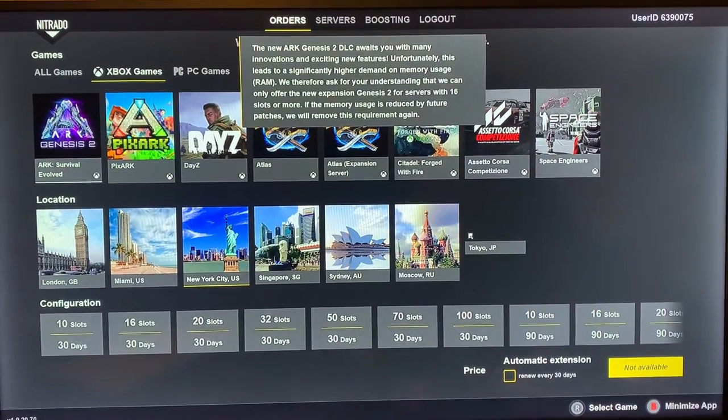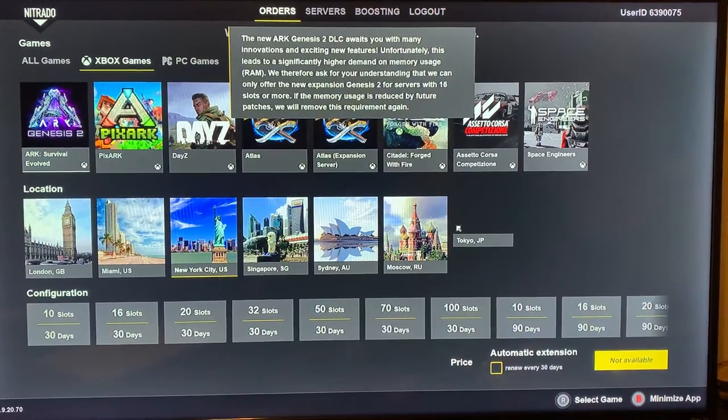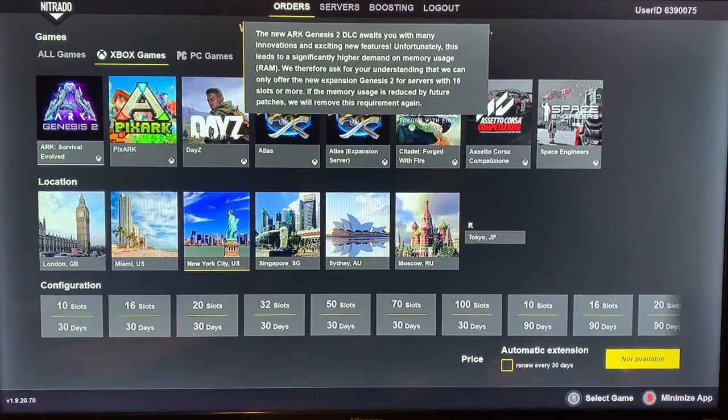When you download the Nitrado app, make sure you already have a Nitrado account created — go to nitrado.com and create one. Then log in with your Nitrado credentials, and once you're logged in you can create a new order.